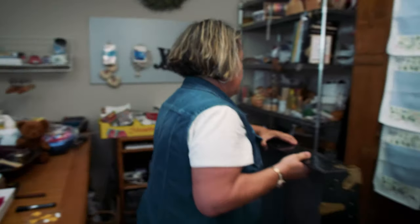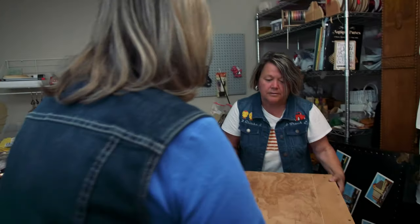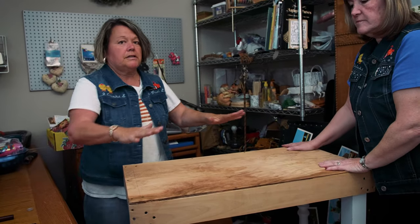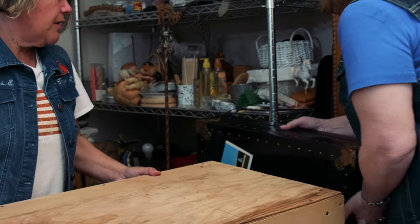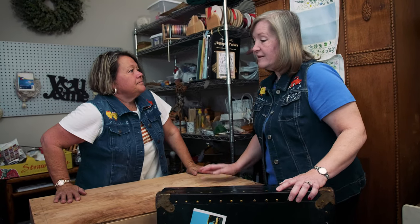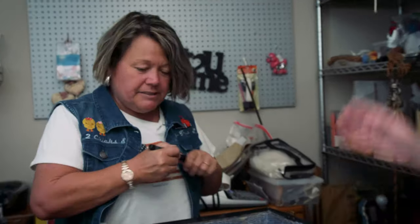We've got our second coat of decoupage on the trunk, and we'll go get our table. To stabilize the table, we put a piece of plywood on top and screwed it on. That gives the stabilization so the table won't get cattywampus on you and shift. Dawn is going to put our top on. But I think to personalize it, to let everybody know that we made this, I think we need to do a little something — a little something-something.